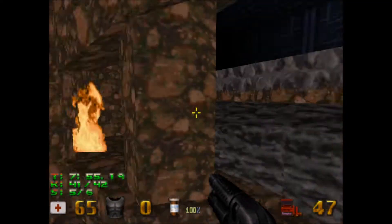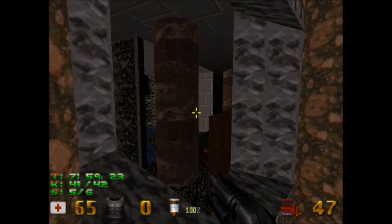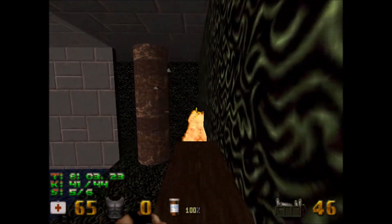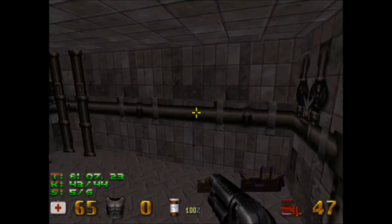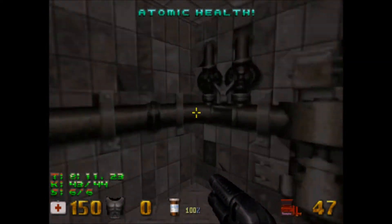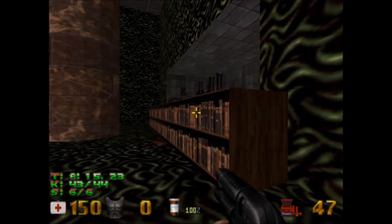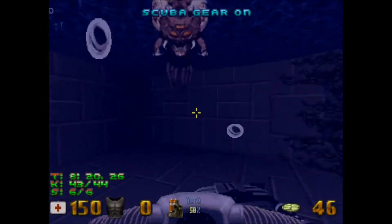This is a little bit of a backtrack thing. This is not really a secret, but it allows you to get to the last secret of the map, which is right here. That is the last secret of the map, and this kinda like a little bookshelf can be lowered by walking that. Let's get out of here.